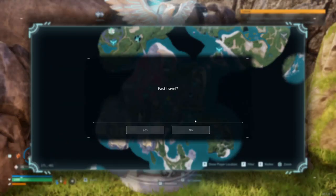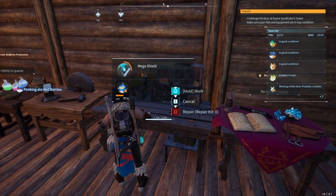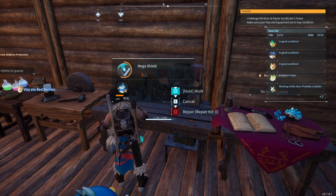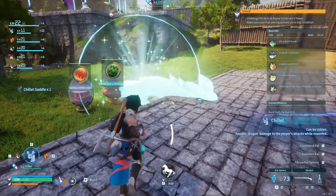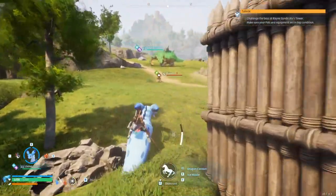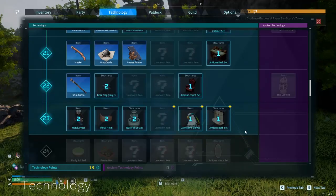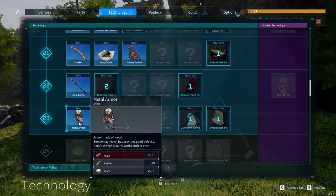Let's go ahead and craft all these mega spheres. Just going to upgrade our basic shield to the next one - I presume we can take two hits then rather than one, so a nice little upgrade. That one was 260, the other was 100, so a little bit over. Let's craft it up. Chillard's saddle - pretty fast, not bad. Applies dragon damage to player's attacks while mounted - nice, we get a bit of dragon damage to our arrows. Metal helm and metal armor, for sure.